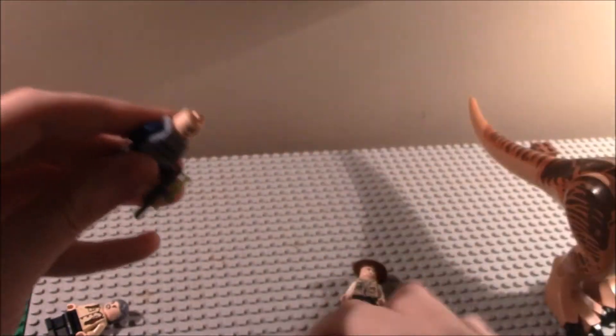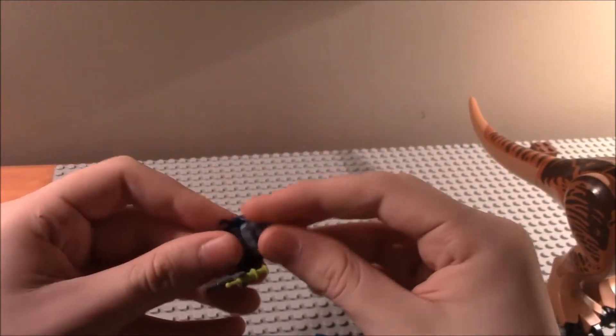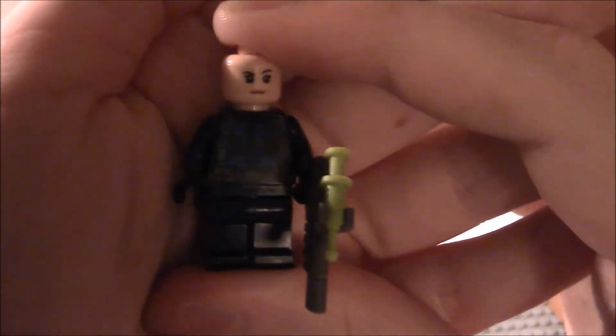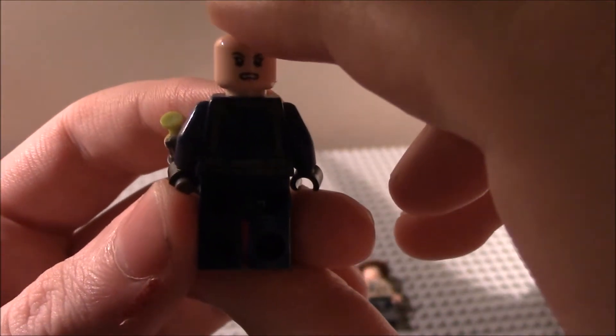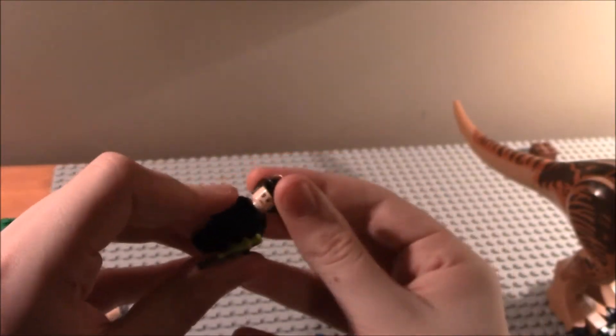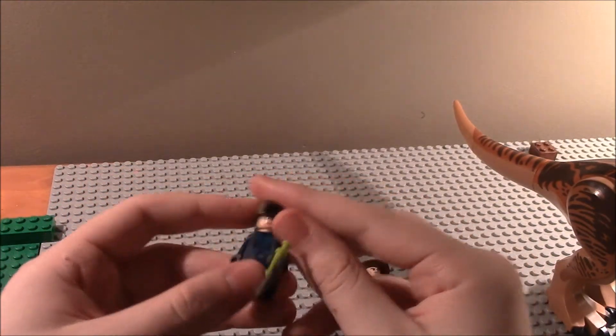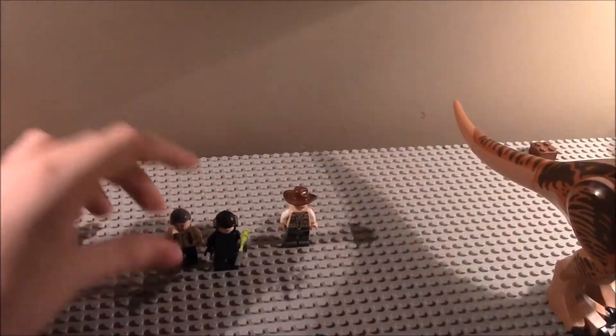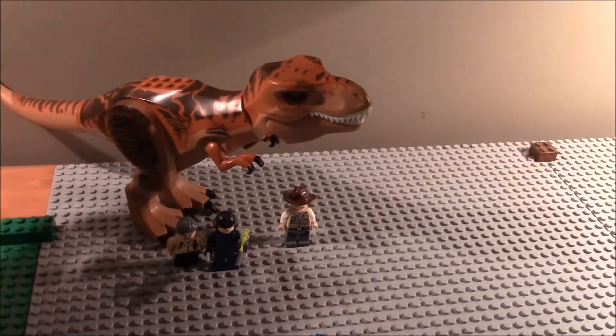Then we've got the female ACU. She's pretty cool. You can take off her vest, and see it's just pretty cool there. She has the same regular torso printing as all the other ACUs, and some back torso detailing. You can put the helmet on her and she does have a little gun. Those are about it for your minifigures - pretty cool set of minifigures.